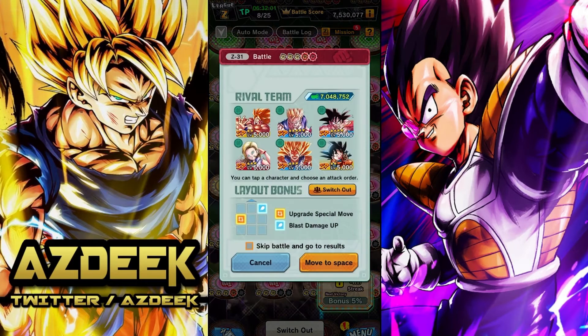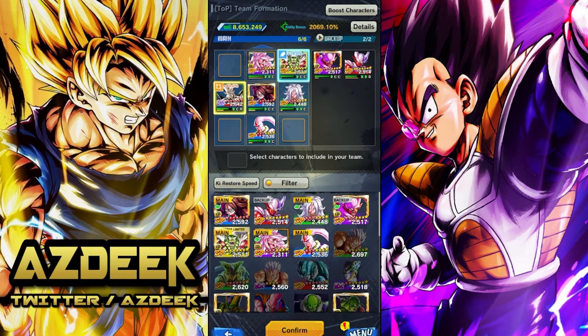The next fight is going to be the dreaded Gohan-Goten combo. So let's get right into the layout. Once again, I'm going to go with all my units that have really high key restore speed. The only reason I'm keeping 21 on here is because she does have her ultimate, which is going to help out at the end of the first turn — hopefully we can just get the Gohan out of the way. And Buu Tanks will be getting his super attack as well.